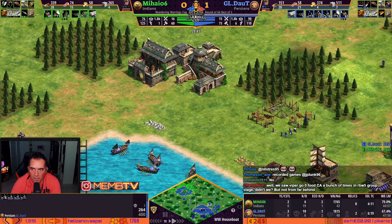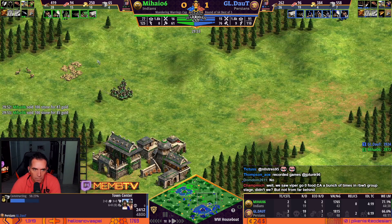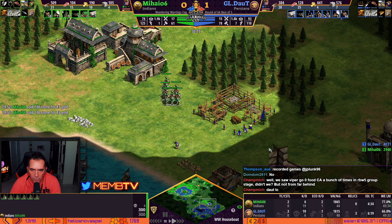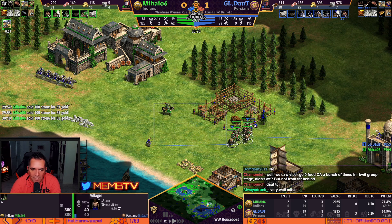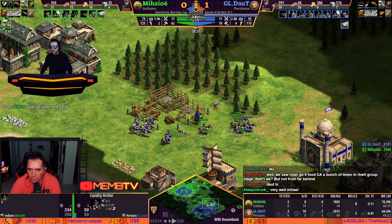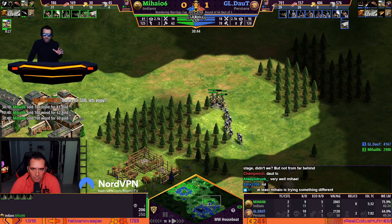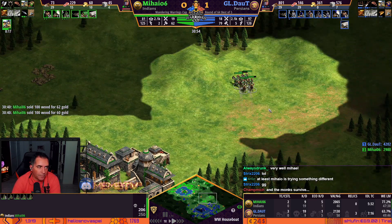You can see the opponent is taking the outpost, and Daud is taking the third relic already. He's gonna be able to deny that TC. He's in time. No bloodlines, no ballistics. Villager will go — take the monk first! Take the monk first! Take the monk! My goodness man — he converted two cavarchers. What the hell? Take the monk — you need to kill the monk. He's doing what he has to do, but you need to kill the monk.